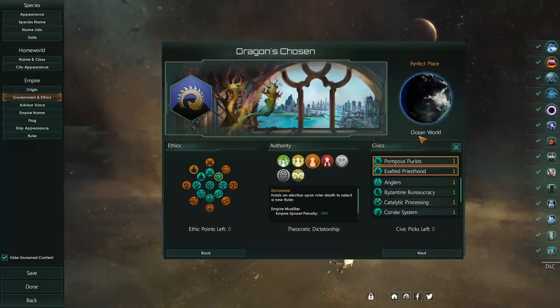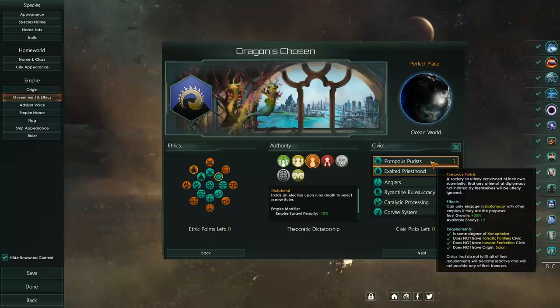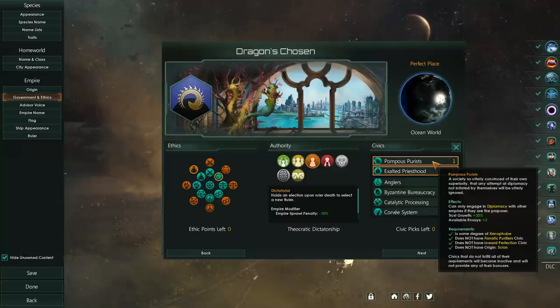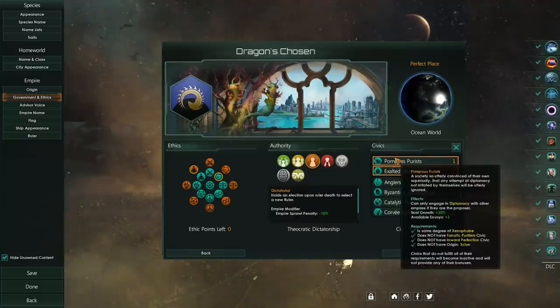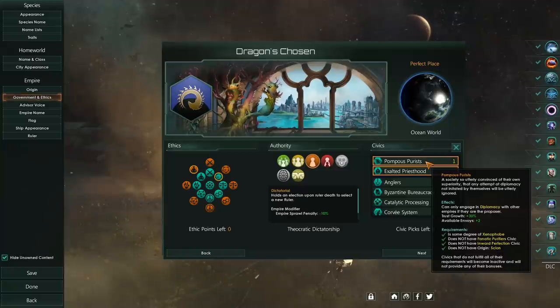To go along with this perfect form, we are of course Pompous Purists — a society so utterly convinced of their own superiority that any attempt at diplomacy not initiated by themselves will be utterly ignored. Can only engage in diplomacy with other empires if they are the proposer, trust growth plus 30% and available envoys plus 2. You need to be a xenophobe for this. It just gives you the option to be diplomatic while also being xenophobic. It's really cool — it lets me have a bit of an evil run sometimes.